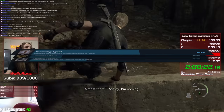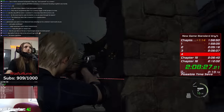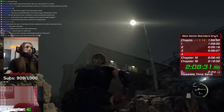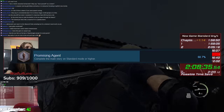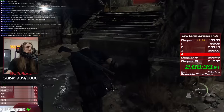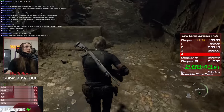One would think this run would require at least five playthroughs, making it nearly impossible to do in such a short period of time, but this is where you would be wrong. These achievements stack, and with some cheeky planning, I was able to fit every achievement into 2.1 playthroughs. The most important thing to understand is that the Promising Agent achievement is unlocked by beating the game on standard or higher difficulty, so if you beat the game on any difficulty above standard, this achievement also unlocks.